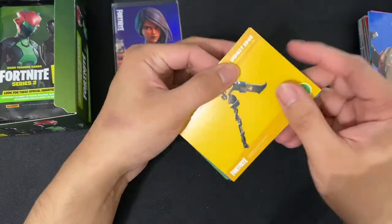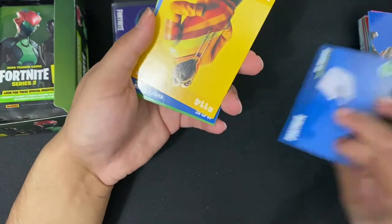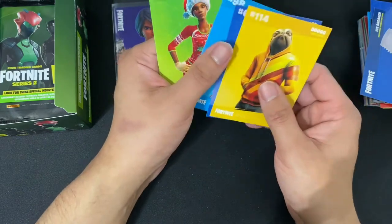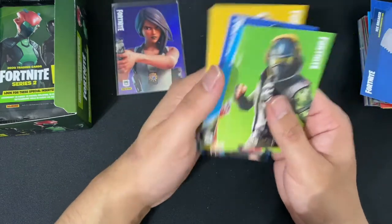Next up we have the Impact Edge along with the Ice Breaker. We have Doggo, Shot Collar, Stingray, Hollyjammer, Grit. Any holos? No holos.